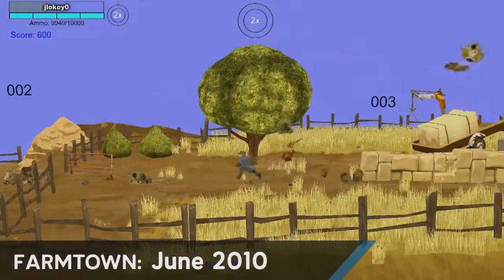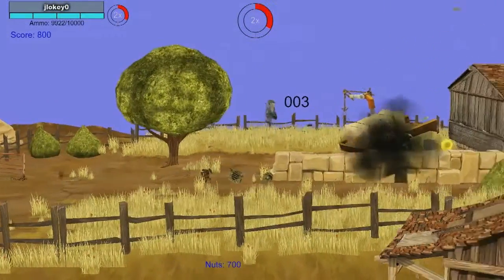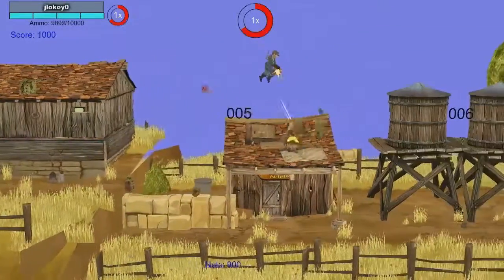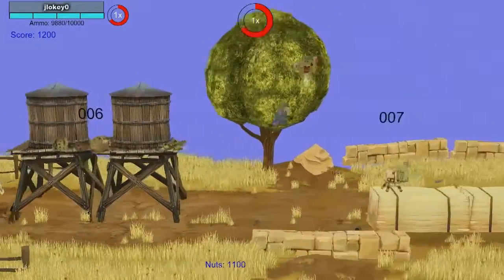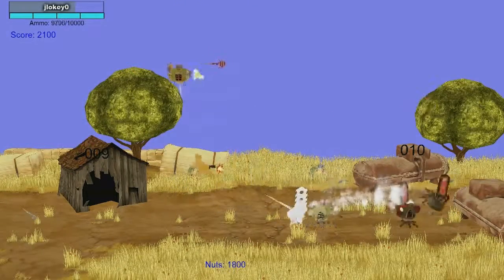We got to work on our art style next, and this video shows that starting to come together. We really wanted to make a world that was both familiar and unlike something you've seen before. So we pulled together elements like chainsaws with World War II-style tanks and fused them into this modern idea of a robot. These robots you see here actually became the Mark I robots you see in the beginning part of the game before they begin to evolve.